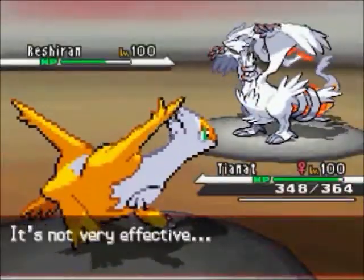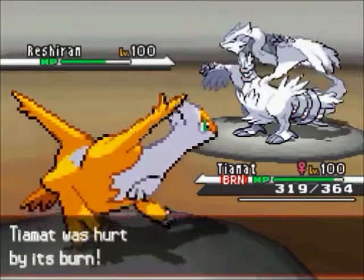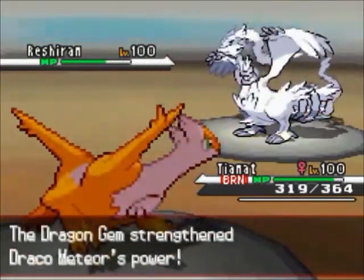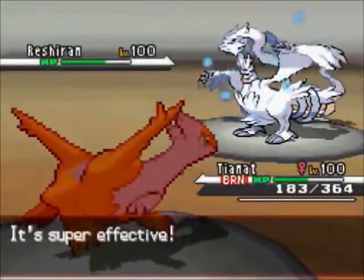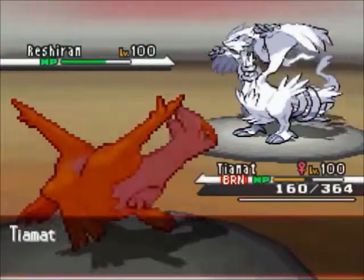I bring in my Latias, who takes a Blue Flare insanely well — look at that! Of course I get the burn because hacks have been screwing me lately. I don't know what I did to make the hacks god so mad, but in a lot of my recent battles there's just hacks against me. He goes for a dragon gem boosted Draco Meteor, but with Calm Mind and Light Screen that's not gonna do anything, even though it is dragon gem boosted.